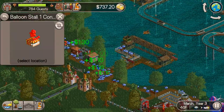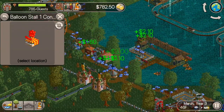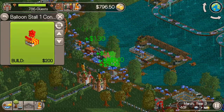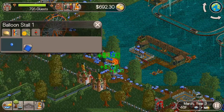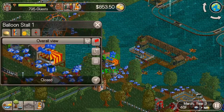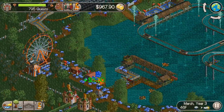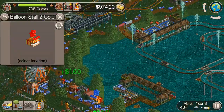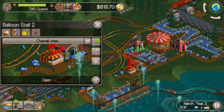I saw that balloon stalls were made available during the log flume construction. I love balloon stalls — they make a lot of money, but they also create a nice fireworks show at the end of the objective. So I'll put in some of those around the park in different colors for more variety. Looks nicer.